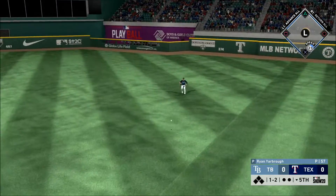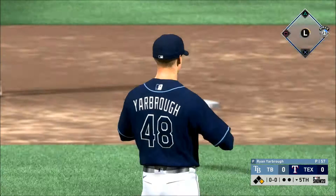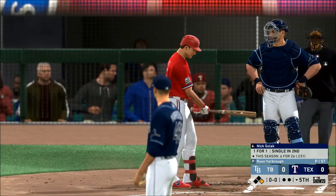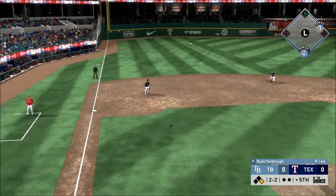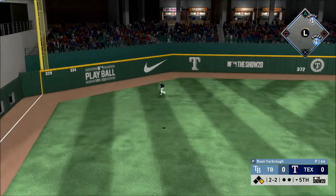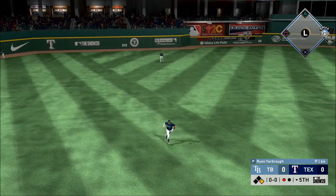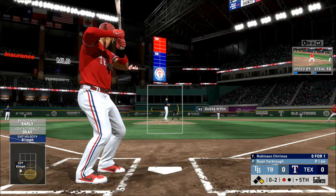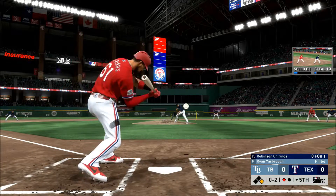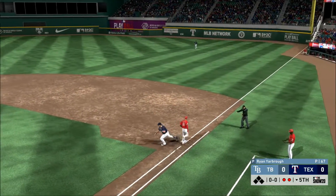Liner toward right center — that finds some outfield grass, it's a base hit. Stepping up now, the two-and-two pitch — pulled high in the air out to left field. Lowe was there for the catch, one gone. Now to the plate — Robinson. This is on the ground to short — could be two. The second to first relay — in time. Just like that, this side is retired.